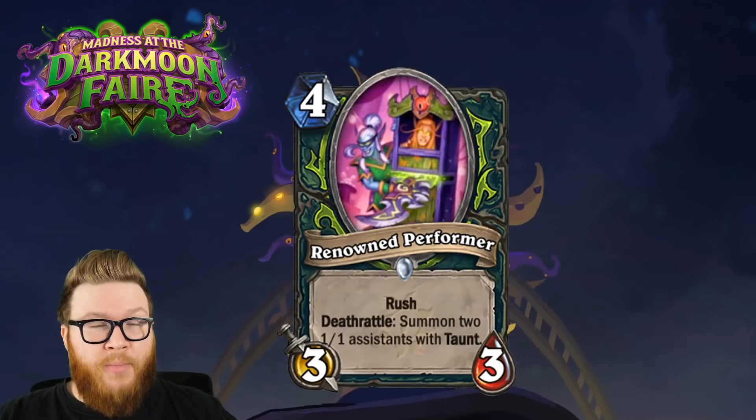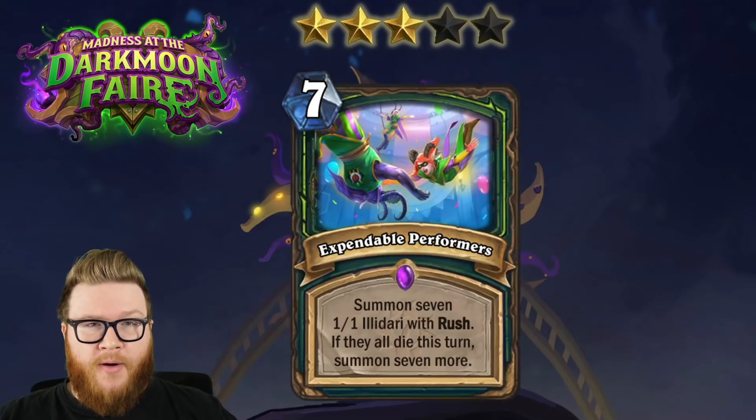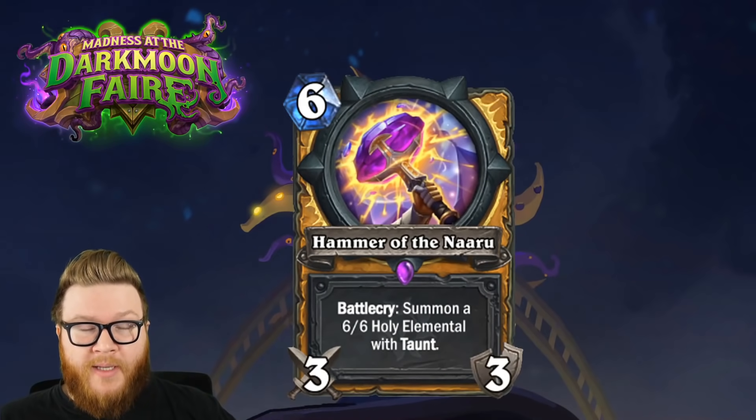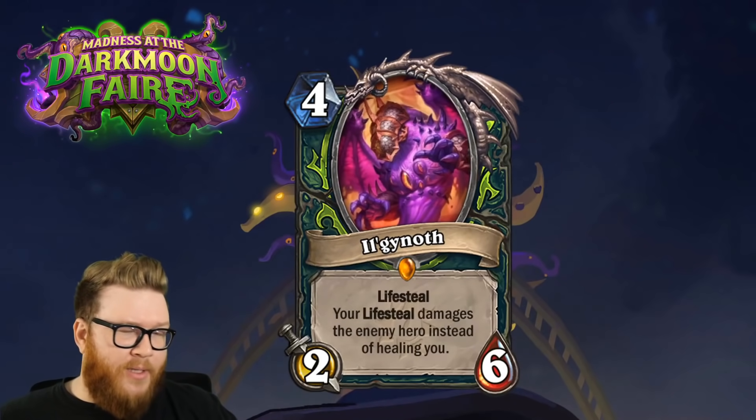Ilganath is a five star card. Ring Toss is a four star card. Renowned Performer is a three star card. Expendable Performers is a three star card. Hammer of the Naru is a three star card. Prize Looter is a four star card.